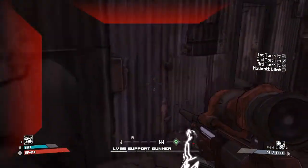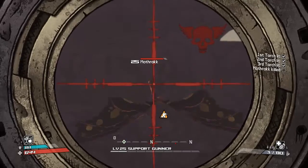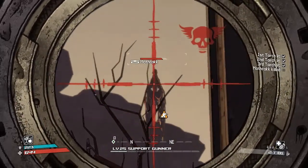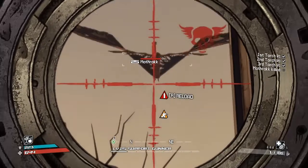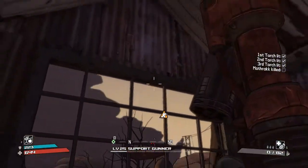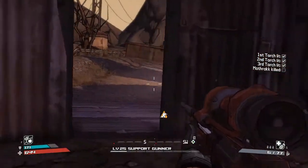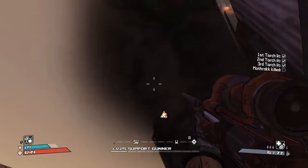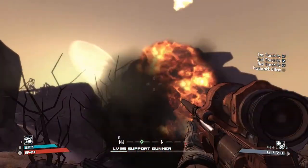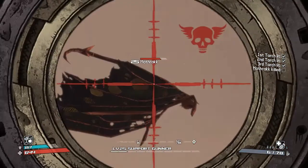Aim carefully because it's flying and it's a very very small target. I know the wings and stuff are big but they don't damage it — you have to hit the delicate small body. For someone of this calibre, it's a very difficult boss. Even for an experienced player, don't let it slide — the Mothraak will destroy you if you're off guard.